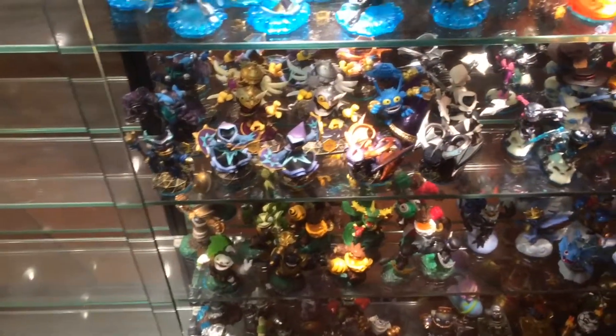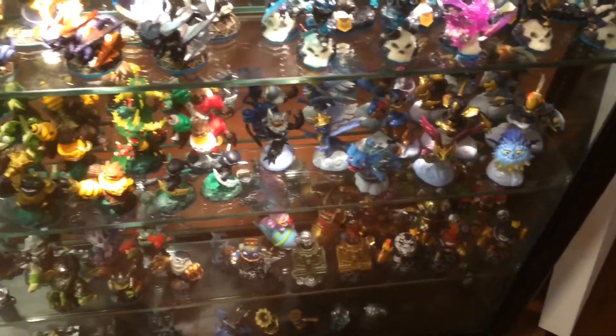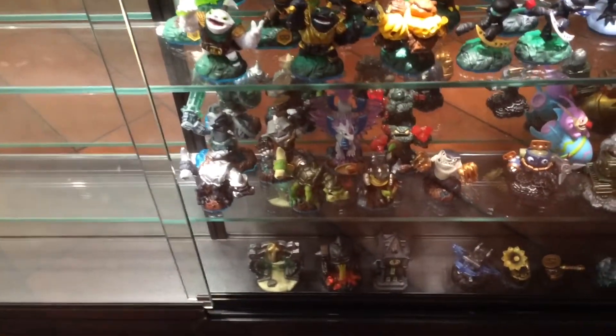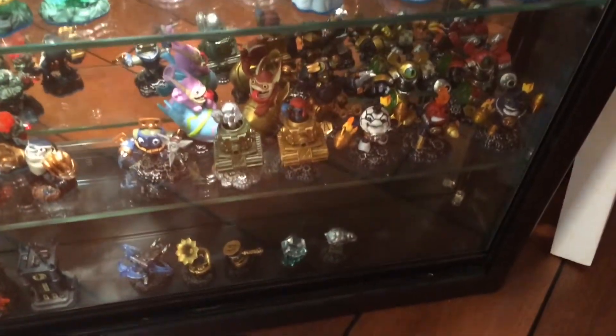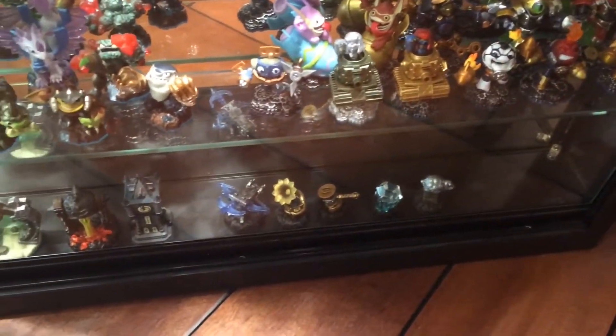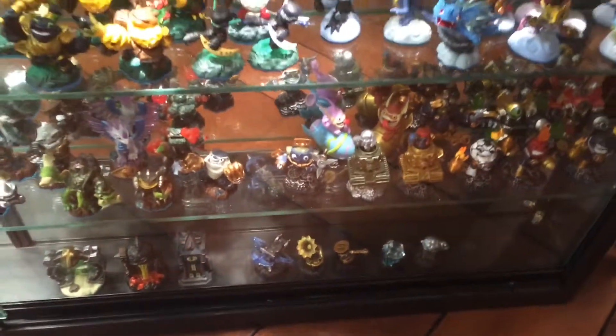Moving down, we have all the magic and undead elements. And then we have our air, life, earth, and tech. At the bottom, I have some of the extra additional characters and adventure packs and stuff like that up there.